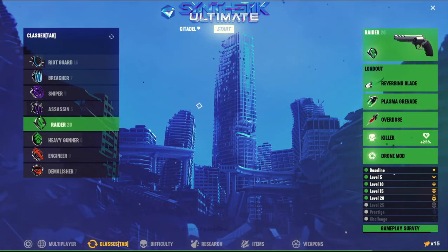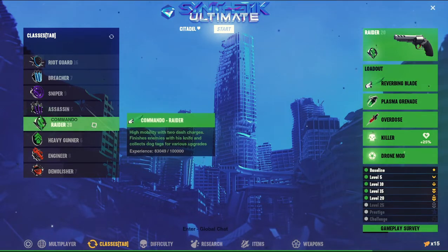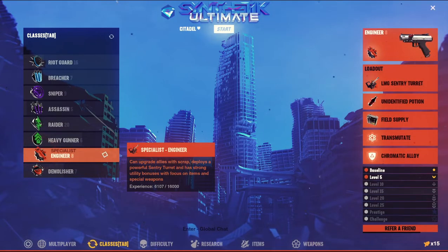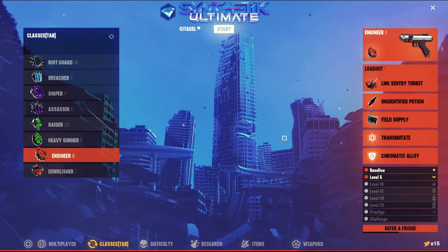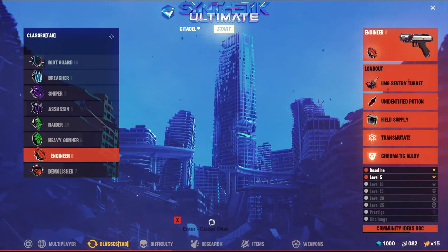Gallant Gargoyle playing some Synthetic today. Last time we did the Commando Raider run, and today we're going to do Specialist Engineer. It says I'm level 7 to 8 with these guys, but it's been like two years since I really played a lot of this game, so it's kind of playing a lot of this completely anew.